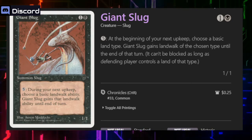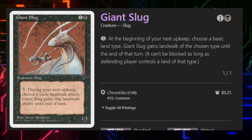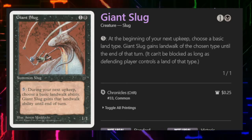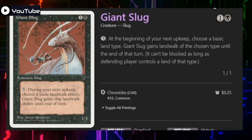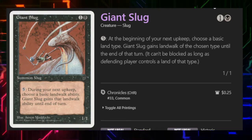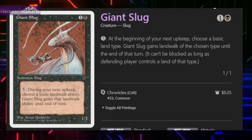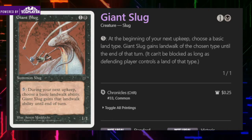Next we have Giant Slug. If you pay five, at the beginning of your next upkeep you can choose a land type and it gains a Landwalk of the chosen type until end of turn. What's good about Giant Slug is that with enough mana, if you have Concentrated Effort on the battlefield, you can actually give your creatures multiple land type abilities. So it works really well in that style of deck.